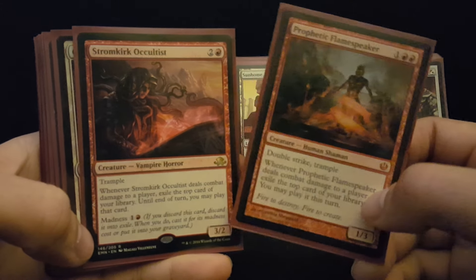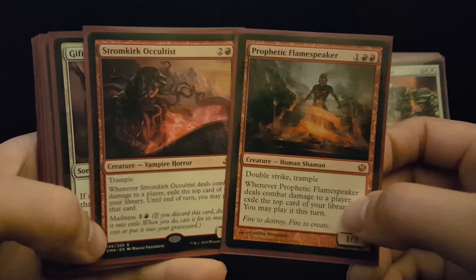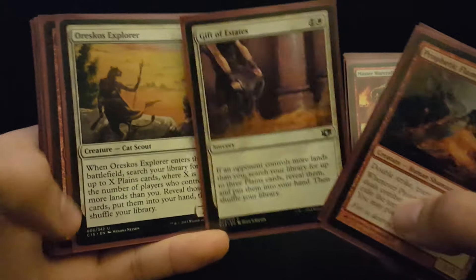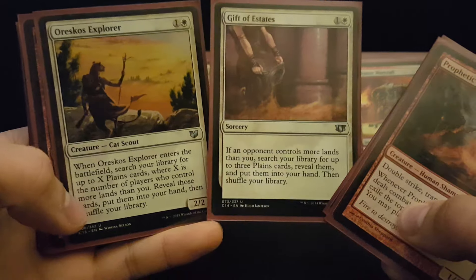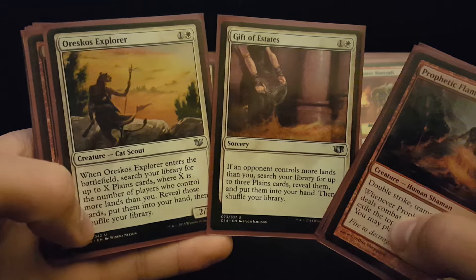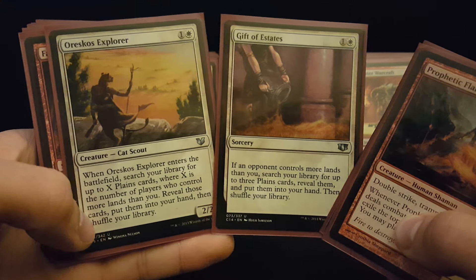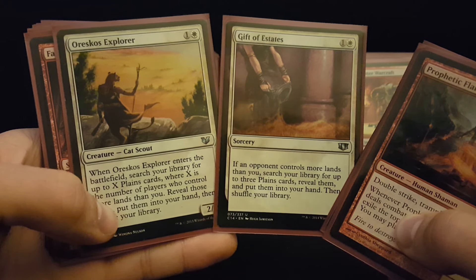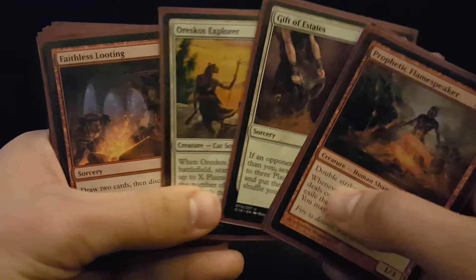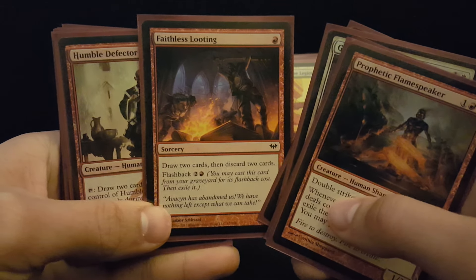Stromkirk Occultist also has this kind of exile effect — it's the red Future Sight. It's as good as you're going to get. You've got Gift of Estates and Oreskos Explorer, which are really nice in these colors. Normally, if you're playing a green deck, putting a land into your hand is not that impressive. But in these colors, sometimes that puts three lands in your hand, which is just going to ensure that you're going to hit your sixth drop, and then maybe even do two different things on turn seven or eight. You've got Faithless Looting for a little bit of filtering.